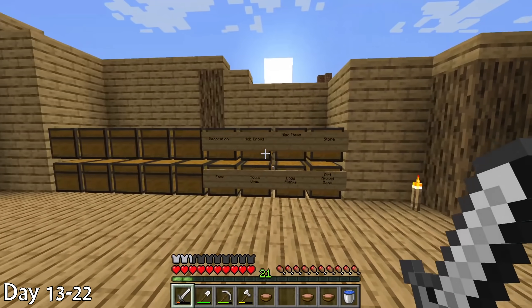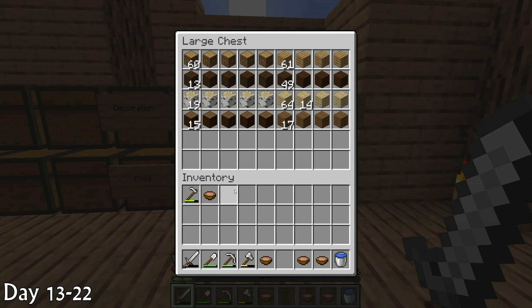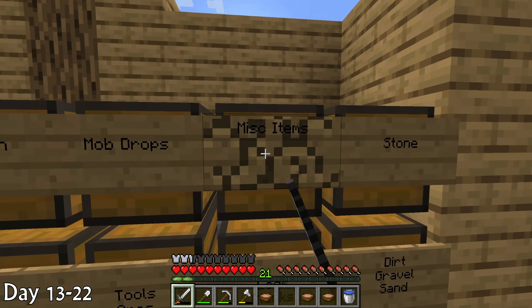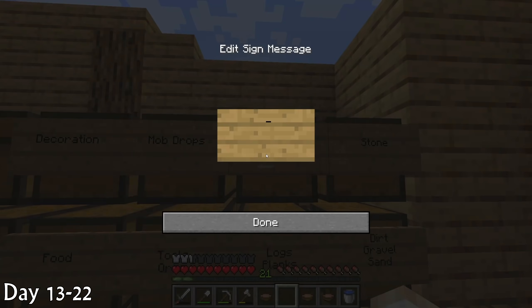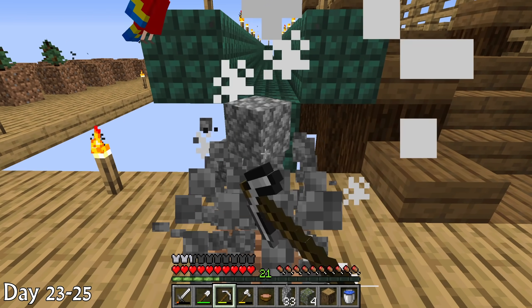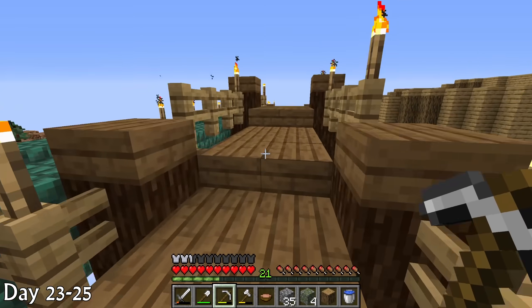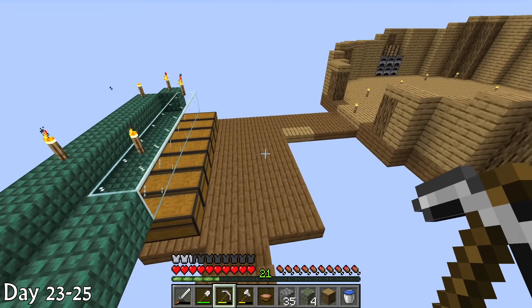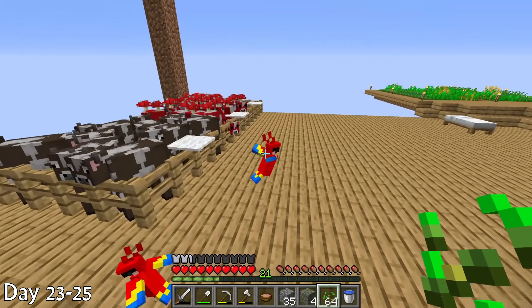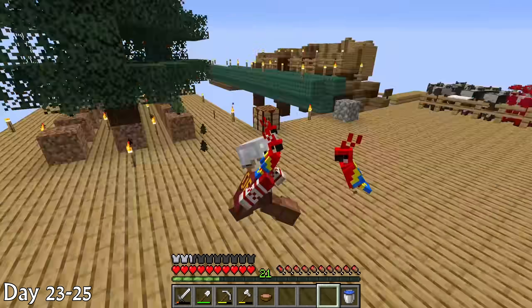I have to have my chests sorted — I hate clutter chests. I put all my chests in my house, sorted everything, put signs on them so I know where everything is and I just felt so much better. Right as I went back to mining I immediately got some parrots, which is absolutely amazing because I love parrots in Minecraft — they're just so adorable. I grabbed some seeds and tamed all three of them, and here they are on my shoulder. Absolutely amazing.